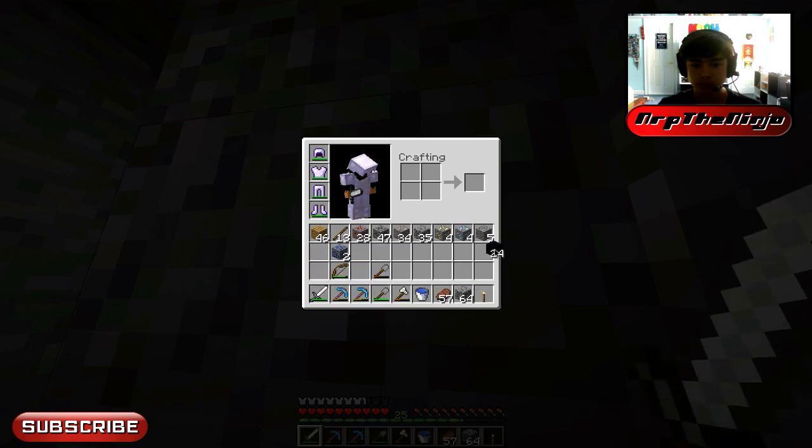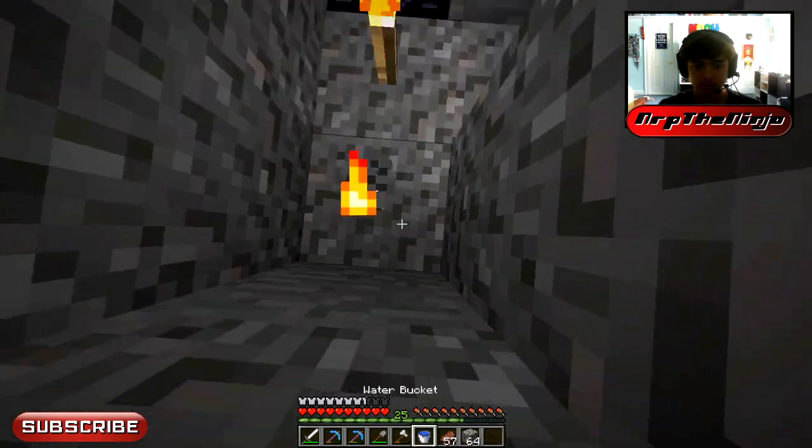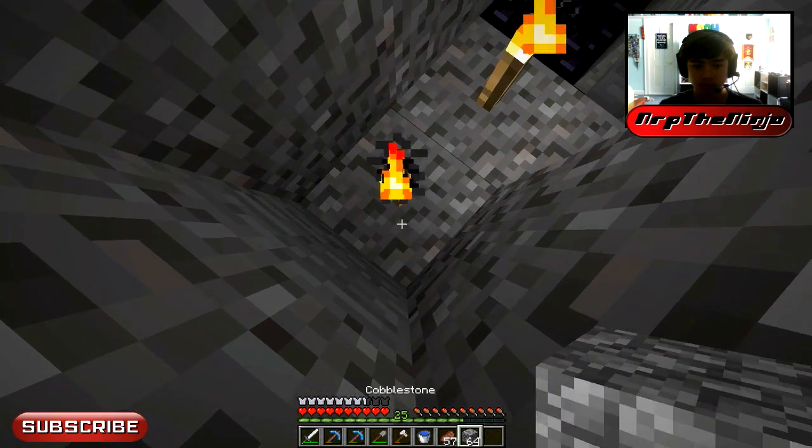We only have one torch, so we're going to do the thing where we put a torch under our feet so we don't suffocate. And then we just see that it was good that we put that torch there.